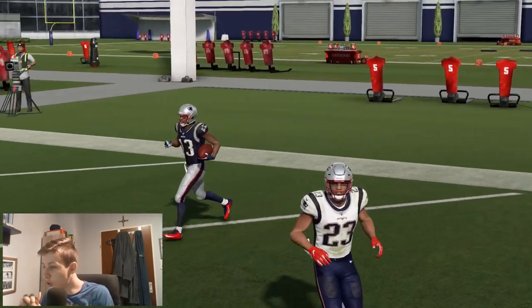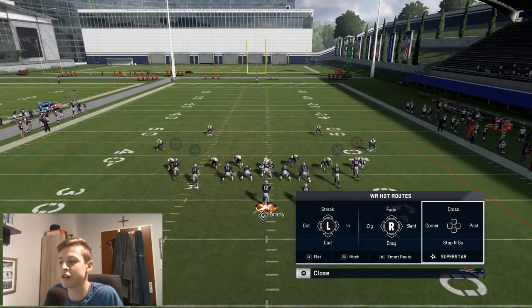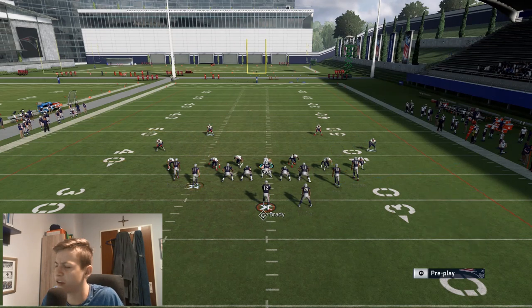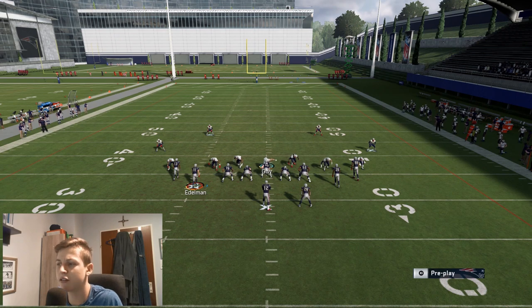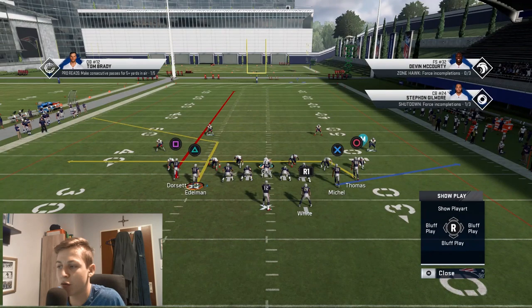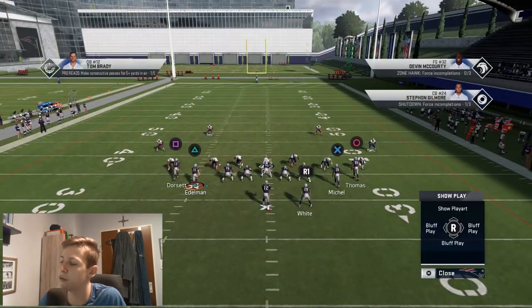This is almost always a touchdown against cover three — it's so good. Just a little heads up: this works out of any close set you have. If you have gun tight flex, this is going to work for you. If you have gun snugs or gun deuce close, this is going to work for you. Any of these tight two-by-two sets, a corner route from a slot receiver and a fade is going to beat cover three perfectly.